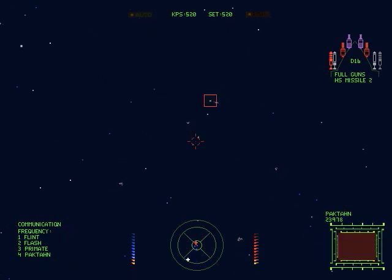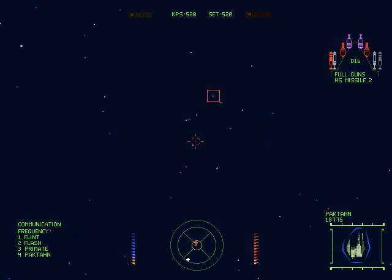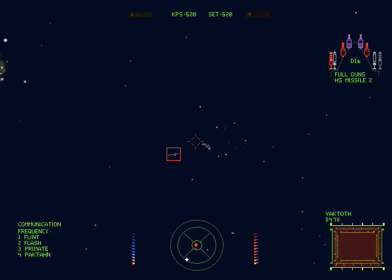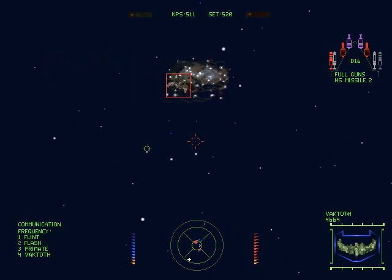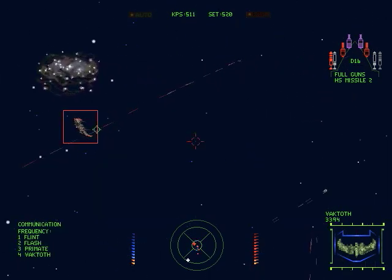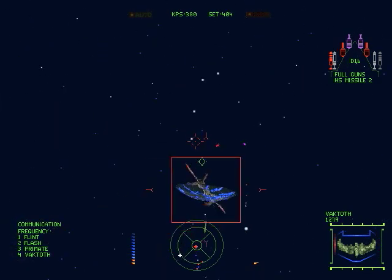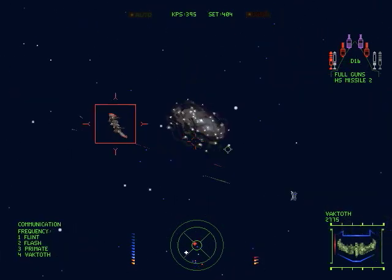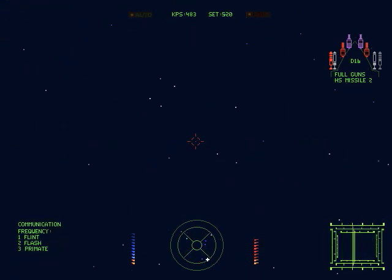Another wave — two more Vactoths and two more Pac-Thans. Same strategy. Let me show you Primate helping us out. Primate is just a generic character created by Wing Commander, so no worries there. These are the same enemies as before, so we'll take them out and be right back. Again, with four people in one zone, this makes it easy.